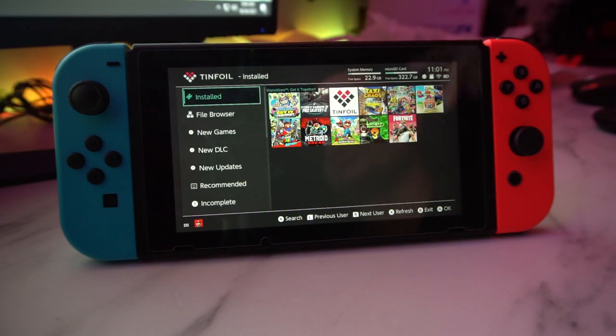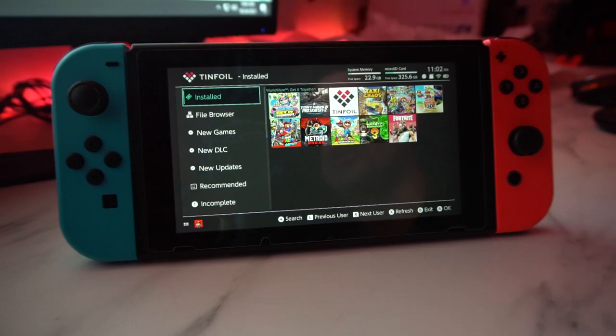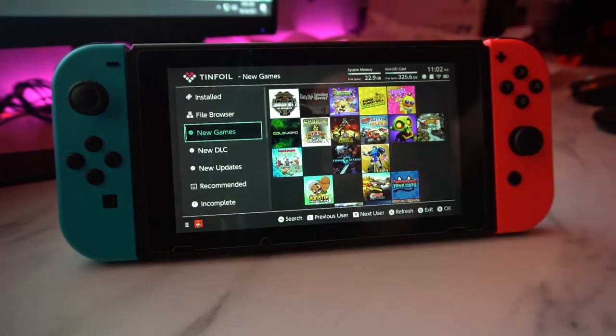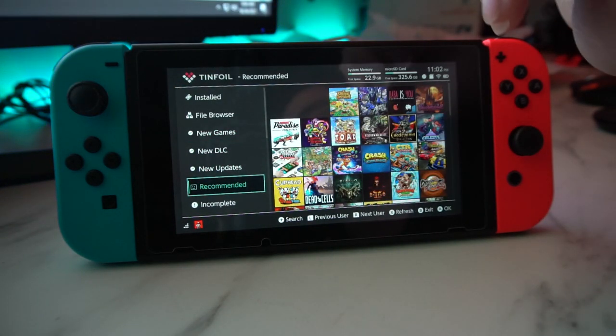It will either give you the option to OK or cancel — it doesn't matter what you do, either way it's going to skip it. So once you skip out, you're going to get this screen here. It's going to show you the games that you currently have on your device. My main focus is this area here, which is new games and recommended games.